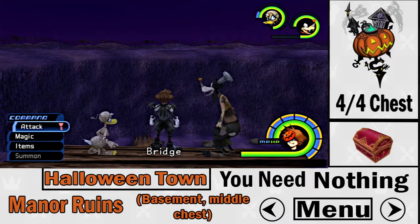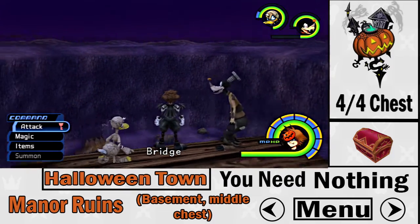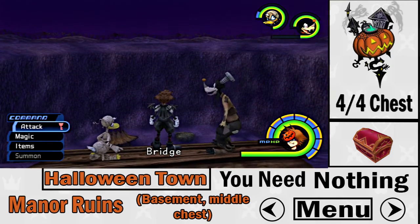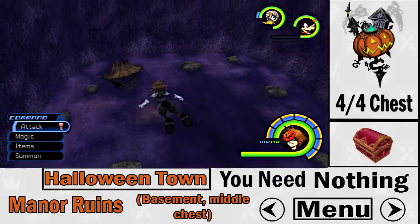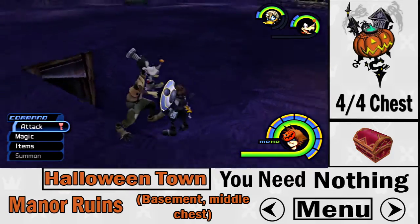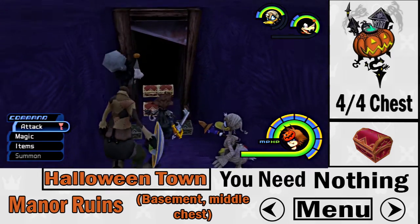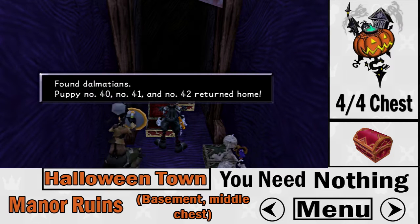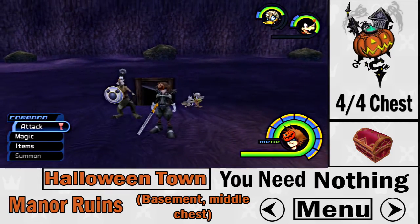The fourth chest in Halloween Town is inside Oogie Boogie's basement. After sealing the keyhole, Oogie Boogie's house is destroyed and accessible. It's the middle red treasure chest — not the two behind it, but the middle one. That completes all the Dalmatians in Halloween Town. Note that it would be faster to just destroy Oogie Boogie's house rather than trying to get it while the house is still intact.